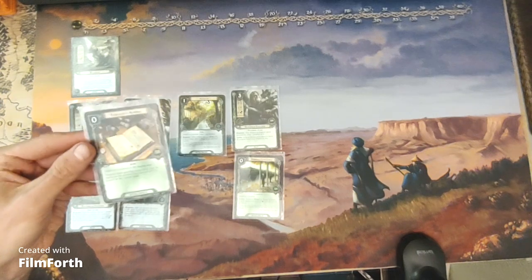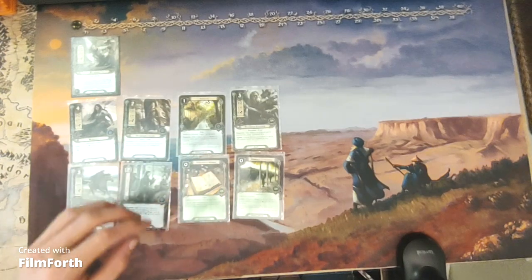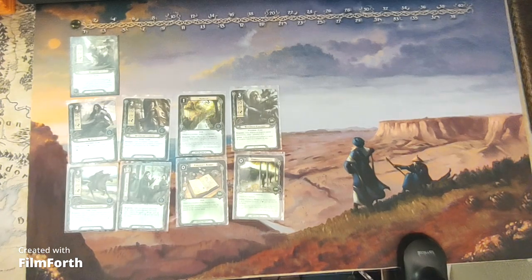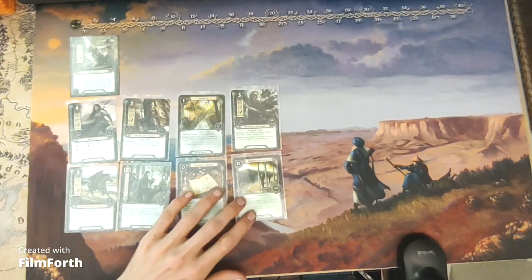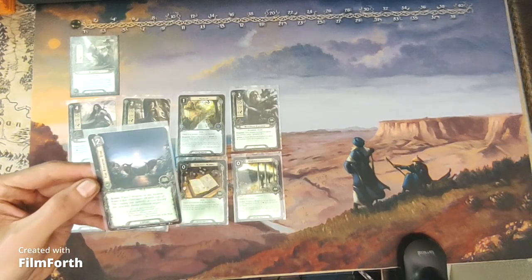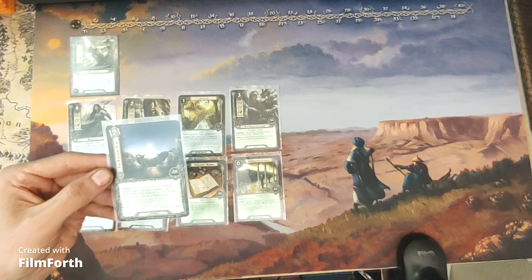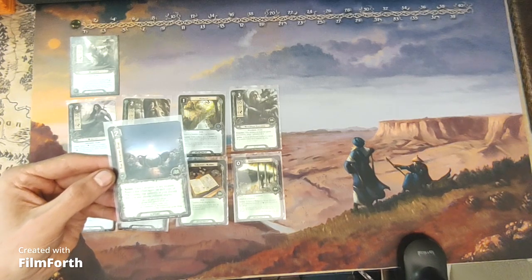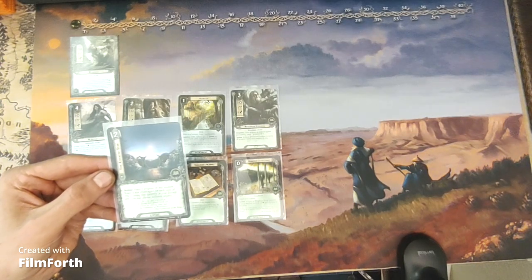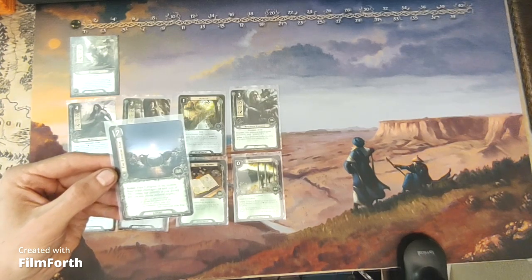So with Explorer's Almanac, you can put excess progress under that location to explore it. And The Evening Star is a two-cost lore event. Action: place two progress on any location. Resolve that effect again for each copy of The Evening Star currently in your discard pile. You may choose different targets.